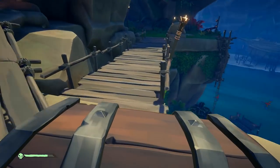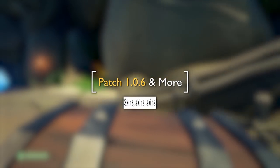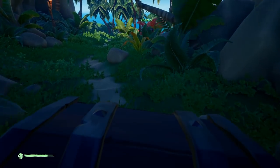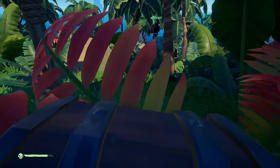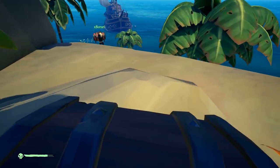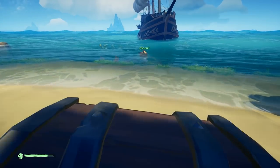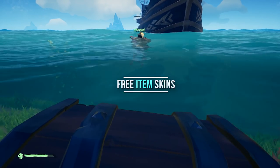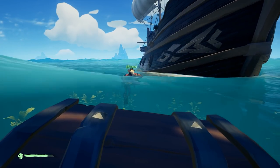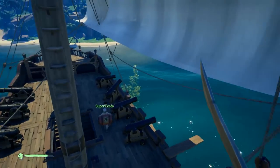It's been a bit quiet surrounding Sea of Thieves lately, but that's all changing today. We have three different kinds of updates: patch 1.06, which comes with a major amount of cosmetics shown in the video, a developer update with various new information, and some extra info on how to get free skins with the Chips Ahoy program. So there's a lot to cover - let's start with the patch notes, look a little into the future, and talk about how to get the free skins.